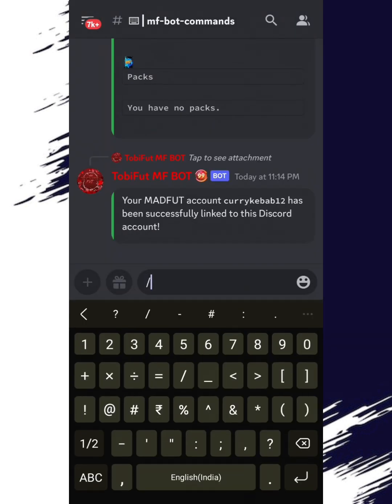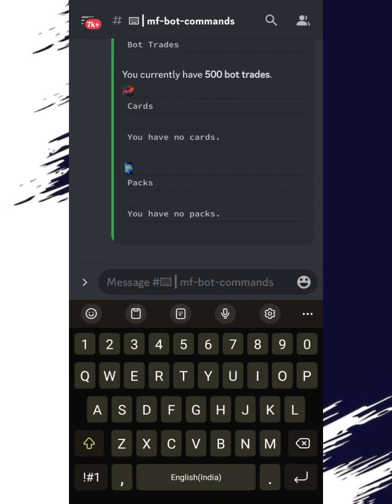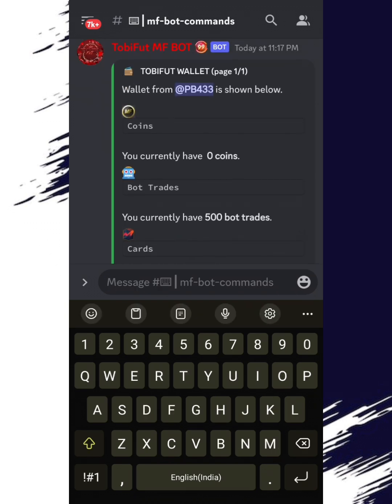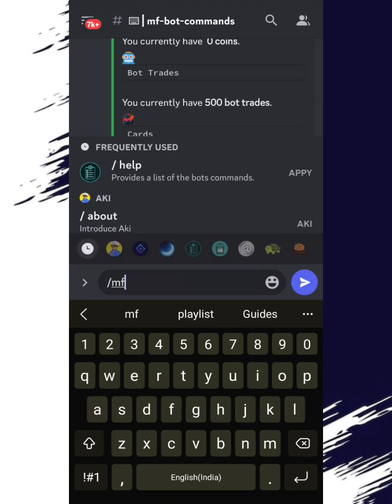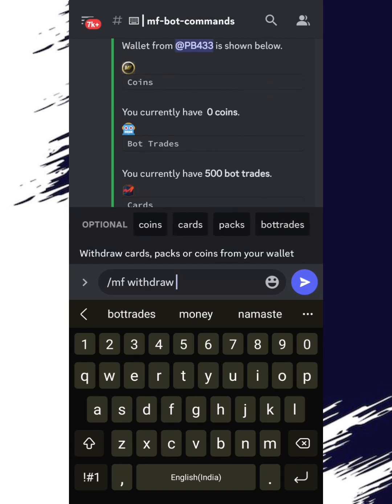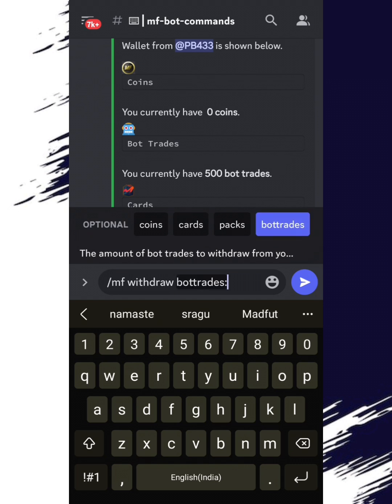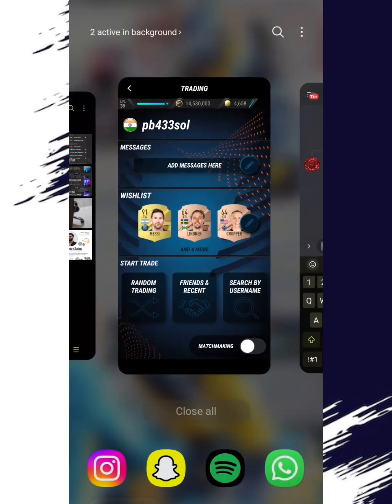You can check your bot trades by typing forward slash mf wallet. As you can see, I have 500 bot trades right now, which is absolutely amazing. I can withdraw these by typing forward slash mf withdraw or forward slash mf withdraw all. I'll type forward slash mf withdraw all, click on bot trades, and withdraw three bot trades — and as you can see, withdraw successfully started.